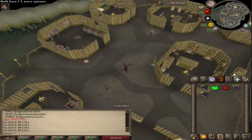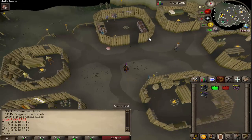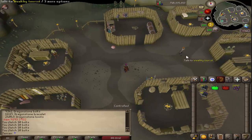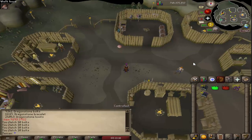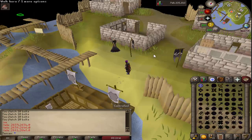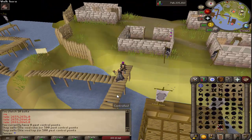Fixed a few things with Pest Control. There's an overlay that appears that shows the shields — it's broken, so we removed that for now. The amount of money and the amount of adventure points you get from completing waves has been increased. Elite Void has been added. If you look over in the shop, it's 500 points apiece. It does work and it has the bonus effects.